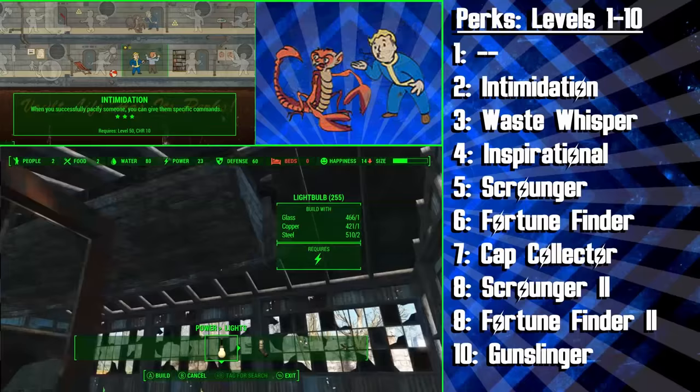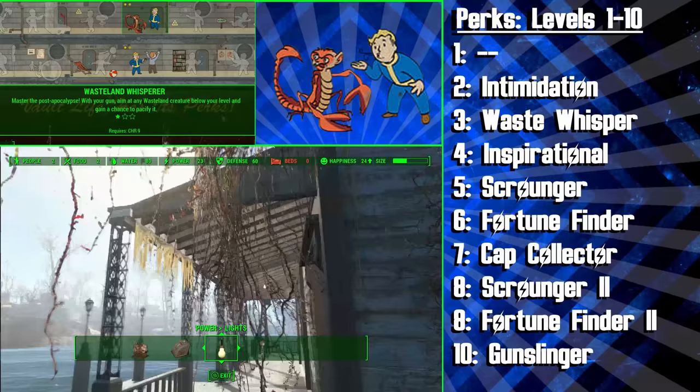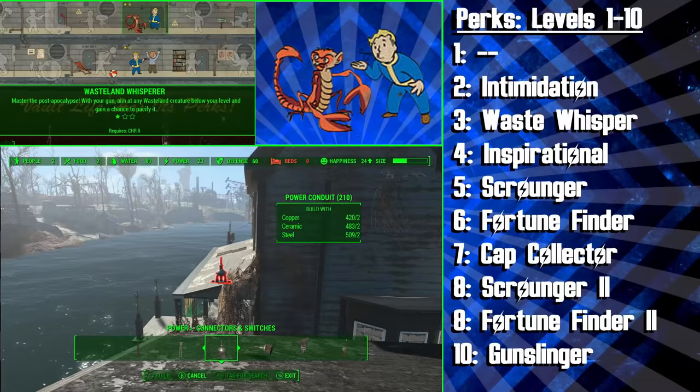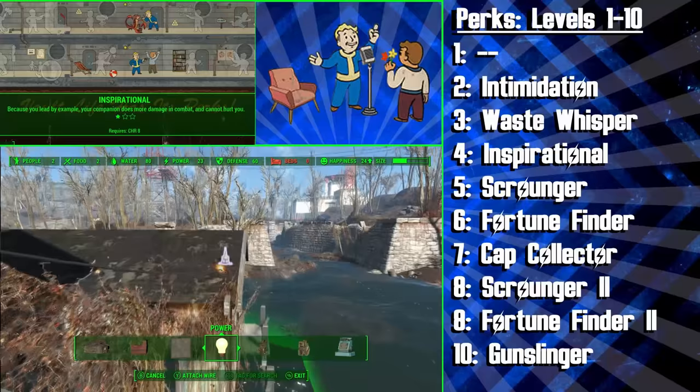Next we're getting the Wasteland Whisperer perk, and this is basically the same as Intimidation, however instead of pacifying and eventually commanding humans, you'll be doing it with Wasteland creatures. Remember animals don't count as creatures, but that doesn't really matter because animals aren't too common and they're usually weak. After this we're getting the Inspirational perk, and this will make the Diplomat's companions unable to hurt him, and they'll cause more damage to their targets. Companions are a huge part of the Diplomat's playstyle, and you'll want to make the most of them throughout the entire game.